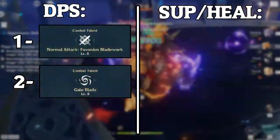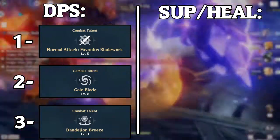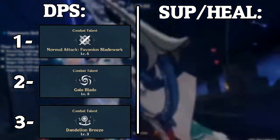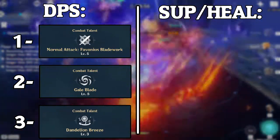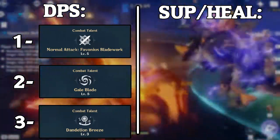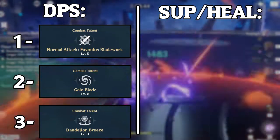Finally, the last talent you'd want to upgrade is her elemental burst. It gives you quite a good amount of damage and it also heals. But as a DPS we're not really gonna count on this skill to heal because we're not gonna be building Jean as a healer. And as I said, for the damage it's more efficient to do damage with your auto attacks and skill. So this is not your first priority talent, but for a DPS build you'd want to upgrade it at least to level 6 — you don't need to rush it.